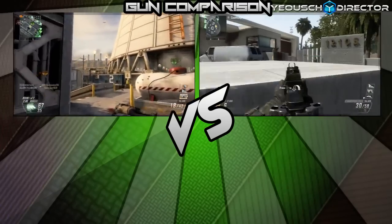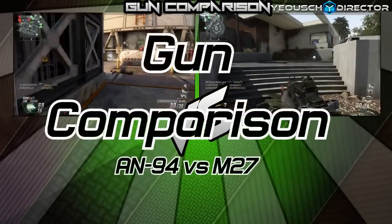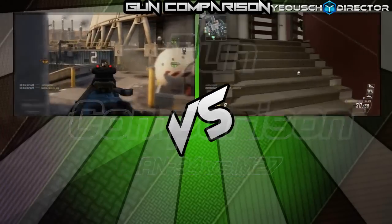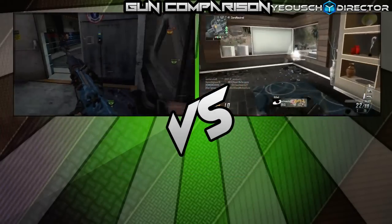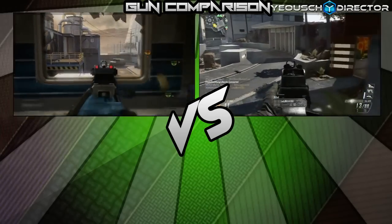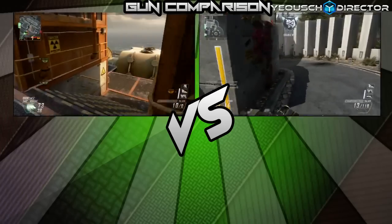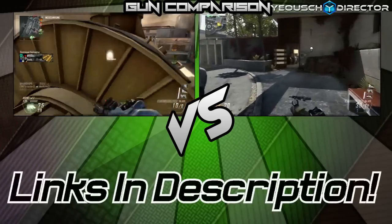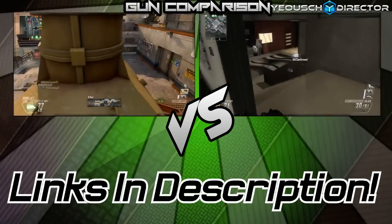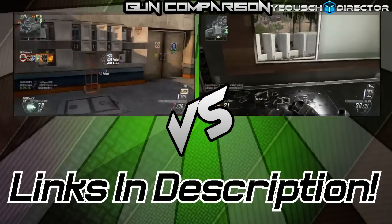What's up guys, it's X-Rays and welcome to a new episode of Gun Comparison. Today we're going to be comparing the AN94 assault rifle versus the M27 assault rifle. I already did a dissection with a full breakdown of all the stats, so links will be down in the description to each episode of the gun dissection.